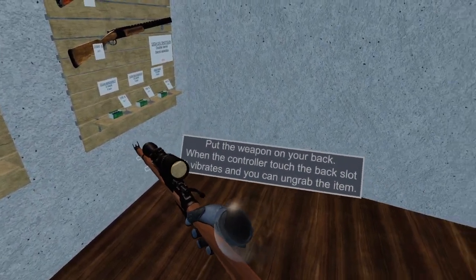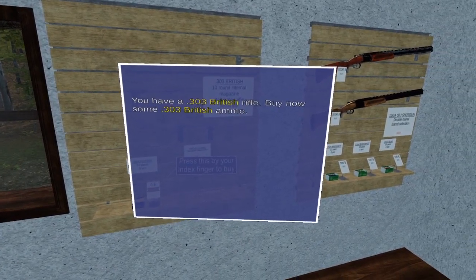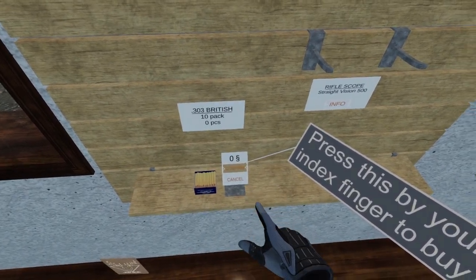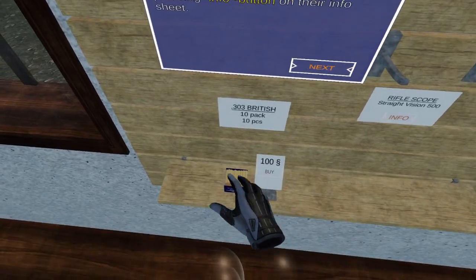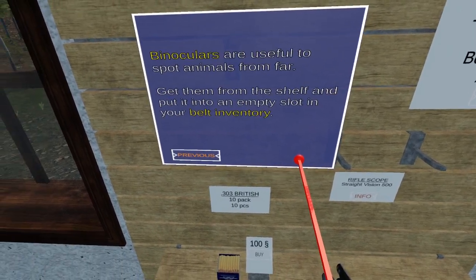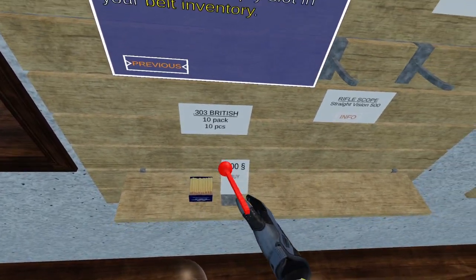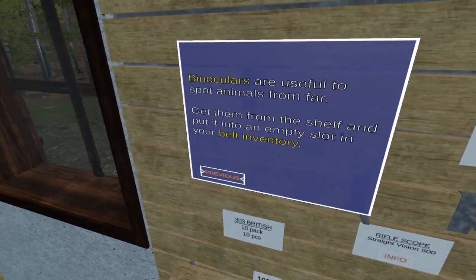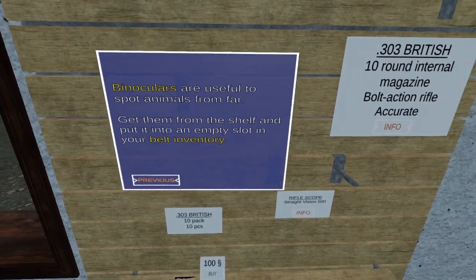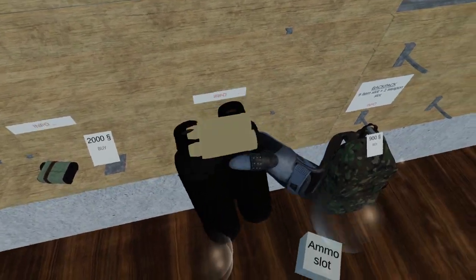Put the weapon on your back — when the controller vibrates it's ready. We have a .303 British rifle. Buy some .303 British ammo. Binoculars are useful — get them from the shelf and put them into an empty slot in your belt inventory. There's the outline — and they're in the inventory.